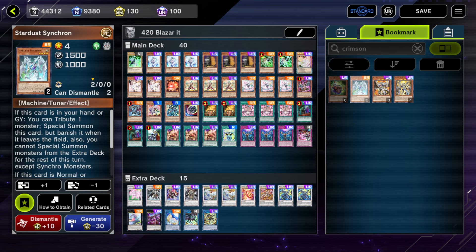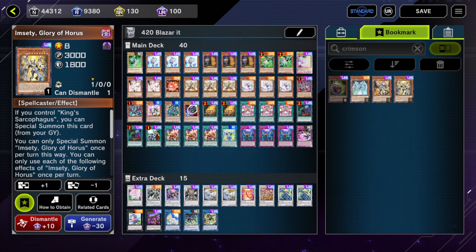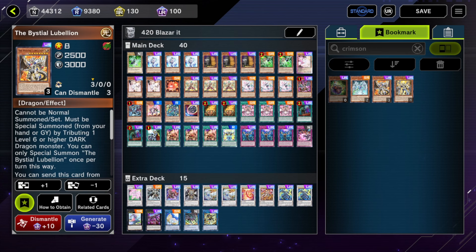Another engine is Stardust. If you really want to go long with combo, the entire Stardust Synchron engine works well. Stardust Synchron is a level 4 tuner, so that matches very well with your level 8 non-tuners. Then you can go into multiple Blazars and just go full combo — it's like you're just playing Synchron with a Centurion engine. And then there's Horus, which is the most generic level 8 engine in the game.